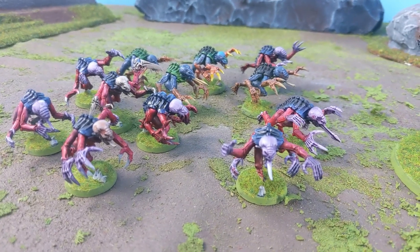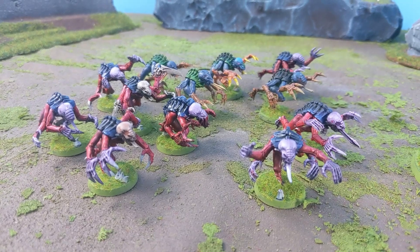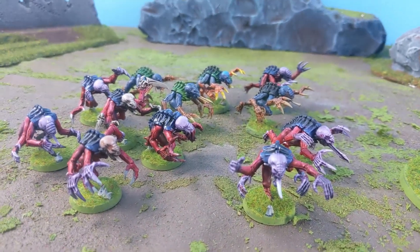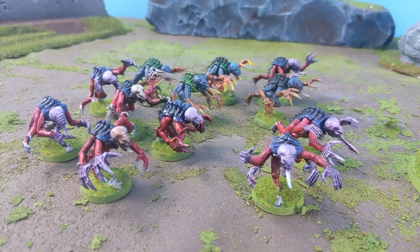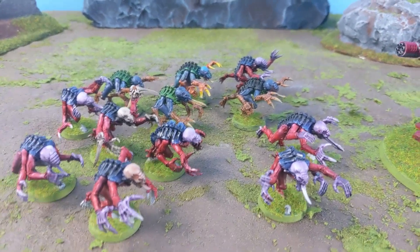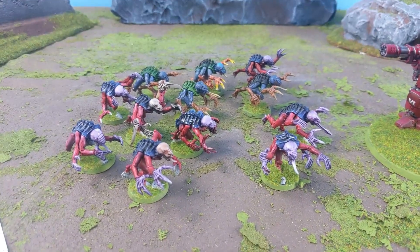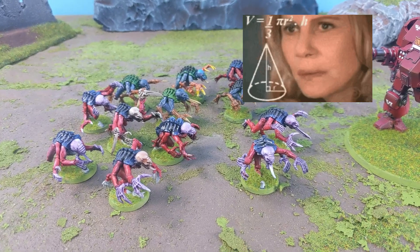The Genestealers move base 8 inches, hit on a 3-up with 3 attacks each, or 4 attacks each if there's more than 10 of them — potentially 40 attacks. Their rending claws mean wound rolls of 6 are resolved with AP minus 4, which is huge against the Redemptor's 3-up save with no invulnerable. Being Swift and Deadly, they advance and charge in the same turn, meaning they could potentially cover 26 inches in a turn — nearly the whole battlefield.